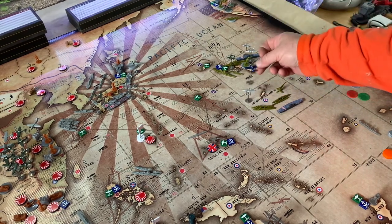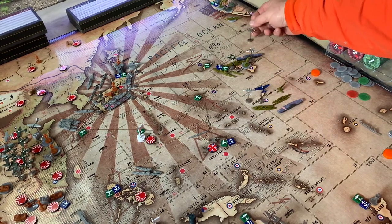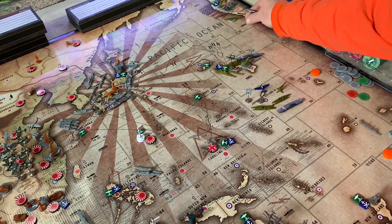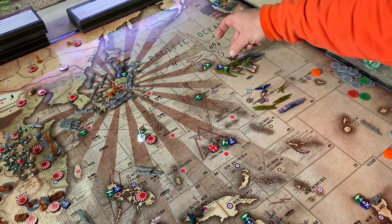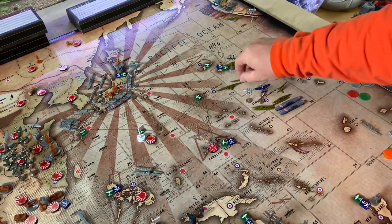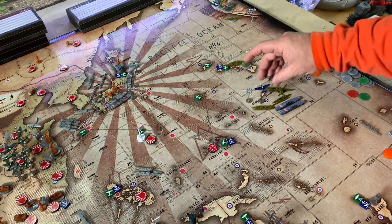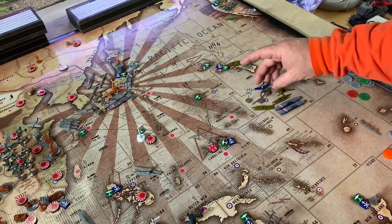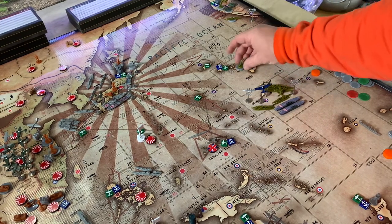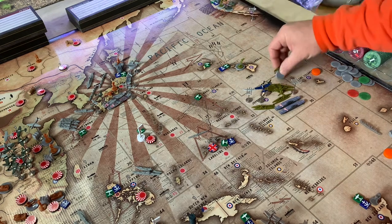The attack bomber is going to stay. The fighter from one of the carriers is going to go to C-Zone 2, back to C-Zone 10. And then a fighter from Hawaii that was on the carrier. Three transports move one, two, three to Johnston.